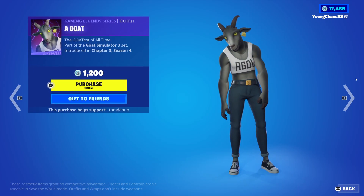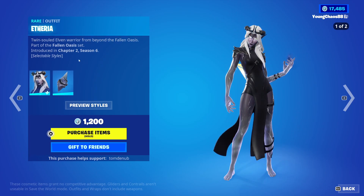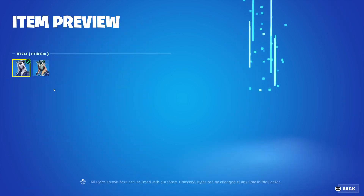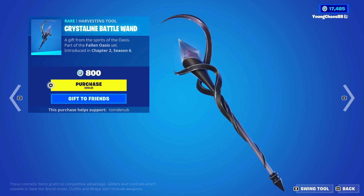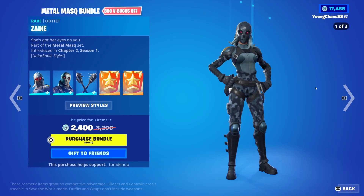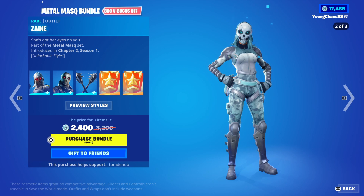We have A Go returning, it's a Gaming Legends Series Outfit, 1,200 V-Bucks. Etheria with a wrapping Crystal Spirit, it's a rare skin, 1,200 V-Bucks, and recently got that secondary enchanting style, looks great. We have a Crystalline Battle Axe, a Harvesting Tool, 800 V-Bucks. The Metal Mask, a pretty cool bundle right here, 2,400 V-Bucks, a total of 3 items.